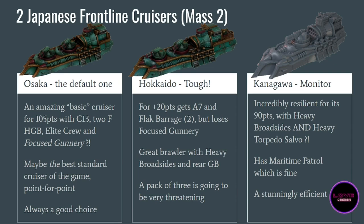In my opinion, the Osaka might be the best standard cruiser in the game for the points. Others can have more tricks or more expensive weapons, but if you just want a basic cruiser the Osaka might be the best one. The Japanese are all about having normal ships with not that many tricks but that are just so good. One squadron of Osaka is always going to be a good call. If you buy two boxes you can have four, but between two and three is a great spot.